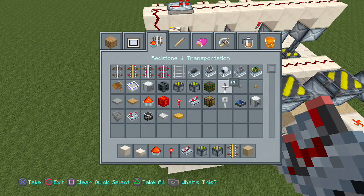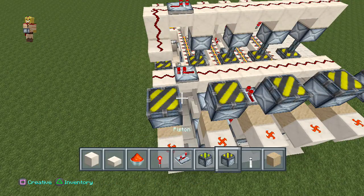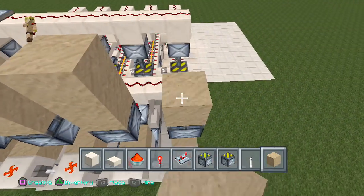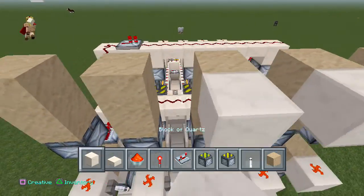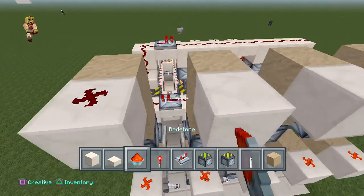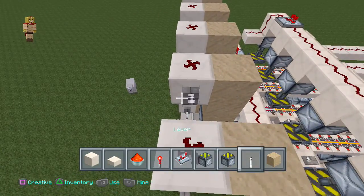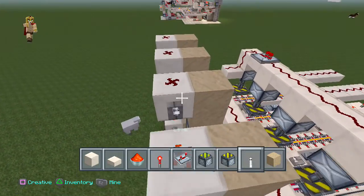Get the sand and the levers — place two blocks of sand right on top, then on the top part place a block. Put some redstone dust on top of it, place some levers on the side of it, and activate them.